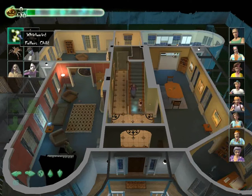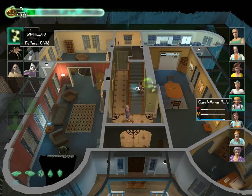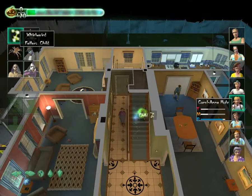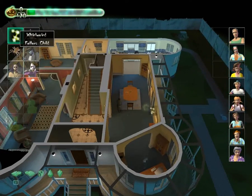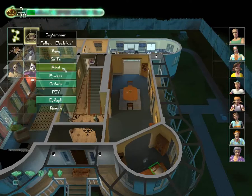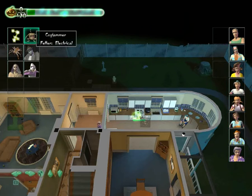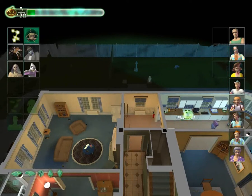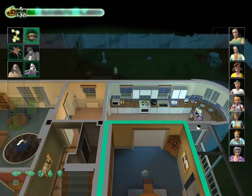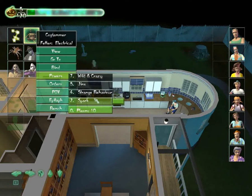If we look at Whirlwind, its fetter — as in the thing you can fetter it to — is 'child', so we can bind that to this child. Well, we should be able to anyway, but I guess she's already got something fettered. This one can attach to electrical things, so we've got an electric oven there — or it might be the light. I think it's the oven. And that will stick him there, and anybody who walks into this room will be affected by his powers.